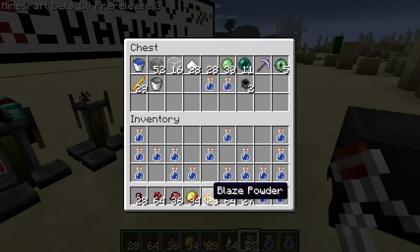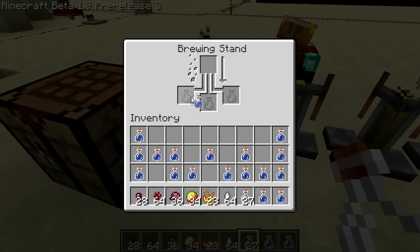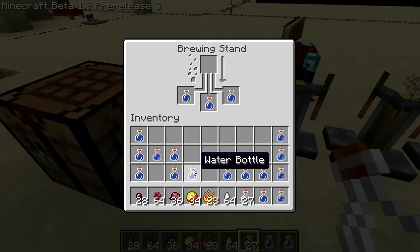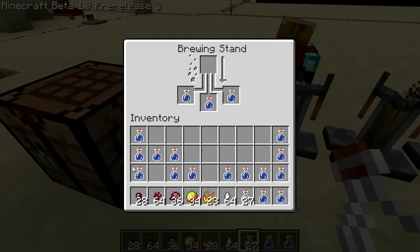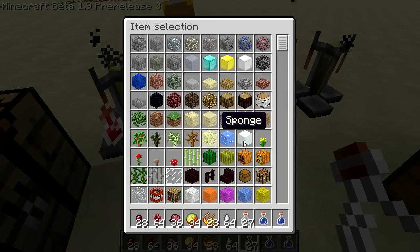Now, there are a couple of different ways that you make this stuff. They all need a base, and the base is nether wart. I think the fermented spider eye, and maybe the blaze powder or something like that. I think redstone dust has some properties too — let me grab some of that.